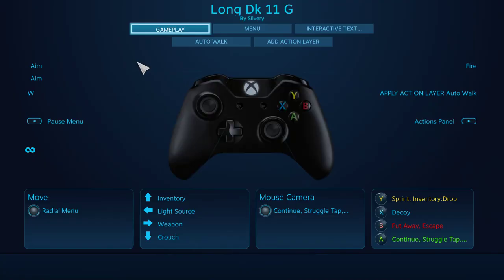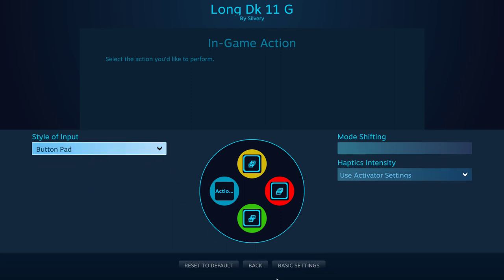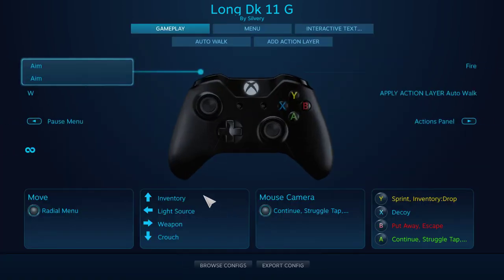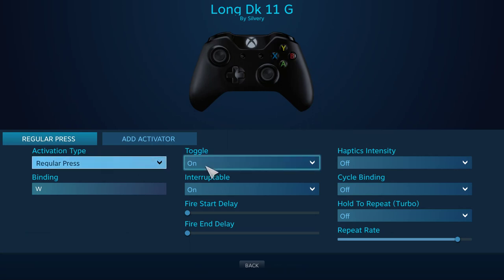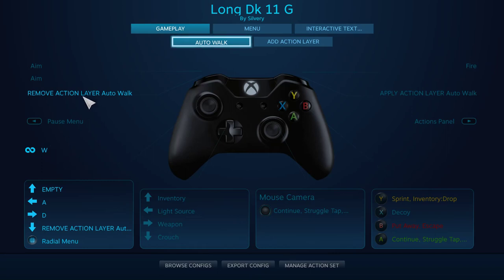Manage game control options. Alright, radio menu — I've got sprint, decoy, sprint. Okay, this is another issue but I got the aim on the rifle too — I don't have to press down the trigger, it just toggles the aim on. On interruptible, on back, action layer — the W removes action layer auto off. Okay, so that part is good.